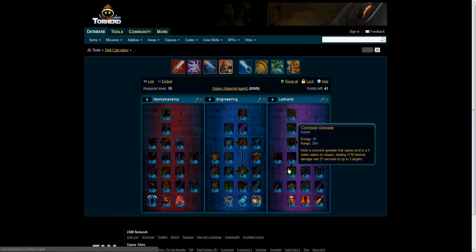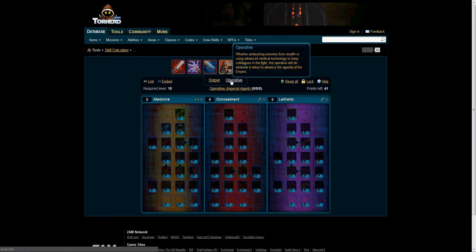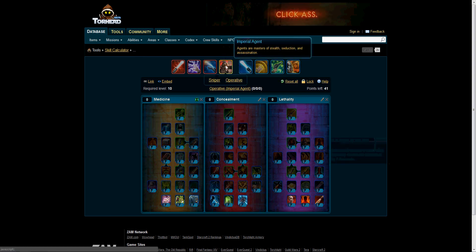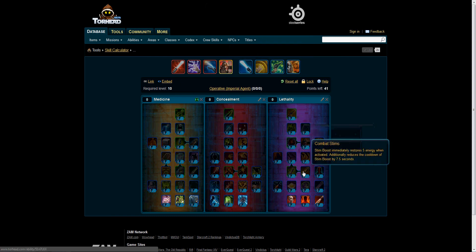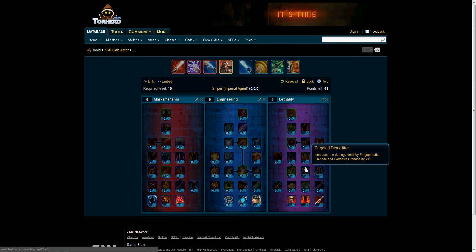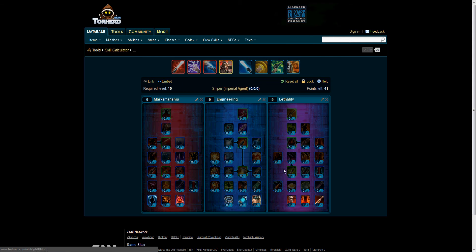Cut Down, Targeted Demolition, Corrosive Grenade — some of them are a little different. I'm just going to cover the ones that are different. Targeted Demolition increases the damage dealt by Fragmentation Grenade and Corrosive Grenade by 4%. You can get that twice for 8%. And I think besides that, only the top second-to-top tier is different.